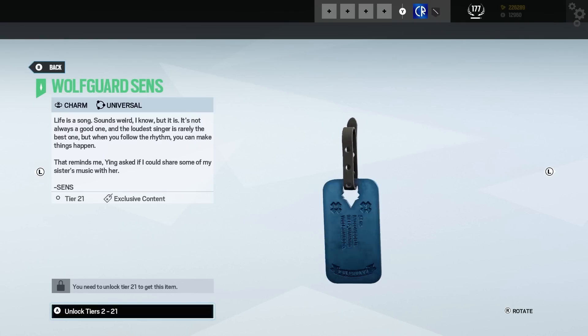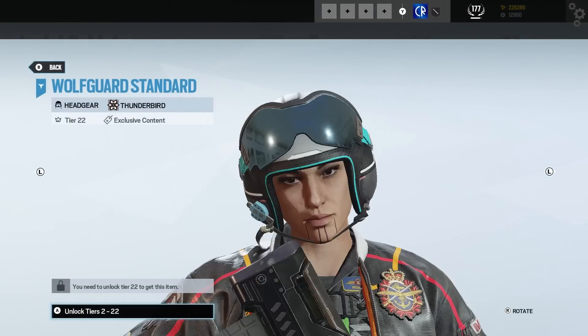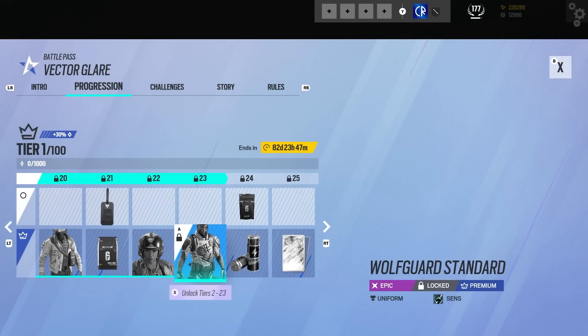Another quite good dog tag style charm, which I'm actually surprisingly liking. Then we've got a nice headgear — Wolfguard for Thunderbird. Yeah, pretty reasonable, very nice.